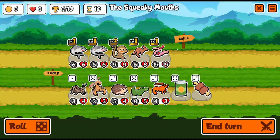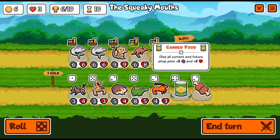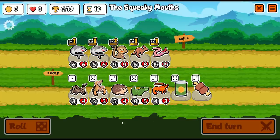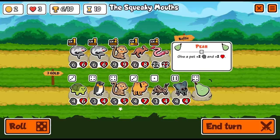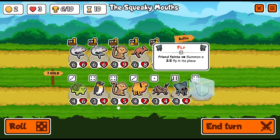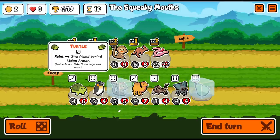If we could combine the scorpion with something that gives it a shield — like turtles — but we don't have that. I wonder if it's worth doing canned food at this point; it buffs everything we see in the shop but may not matter the same way. I'm going to re-roll looking for food to feed the worm. There's chocolate — do your stat and level you up, so now you're getting extra. Fly faint summons a 2-2 fly in its place. Wait, does it also summon stuff?